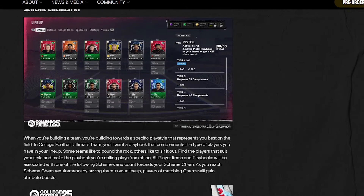That looks like what the gold cards are going to look like, and the green cards look really nice. I really like that. We've got offense, defense, special teams, specialist, strategy, and visuals — I'm not sure what visuals means but it's going to be really interesting.